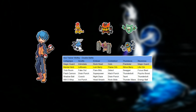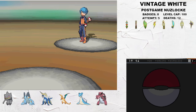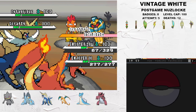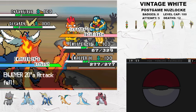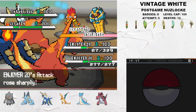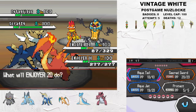Ace Trainer Wolfie is of course a callback to Wolfe Glick, the professional Pokemon player. His roster in this hack is inspired by his famous VGC teams, with a little Vintage White twist. Wolfie leads with Scrafty and Cofagrigus. My lead Samurott is pre-damaged so that it's always dead to Scrafty's Drain Punch - this is so the Scrafty never clicks Fake Out into either of my slots. Scrafty's Intimidate also triggers our Defiant ability, so we can be at plus one at the start of the fight.